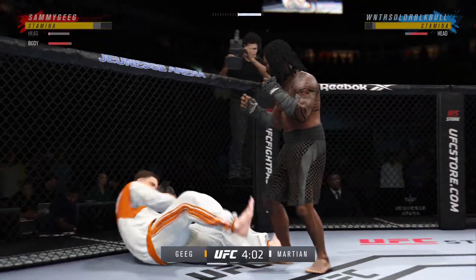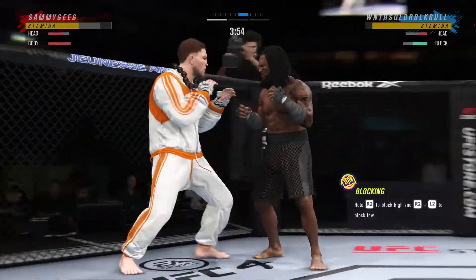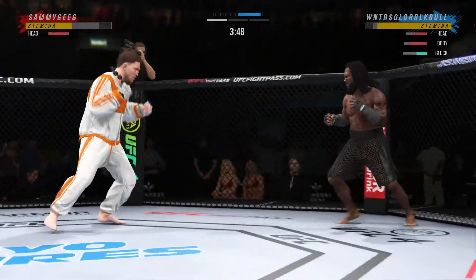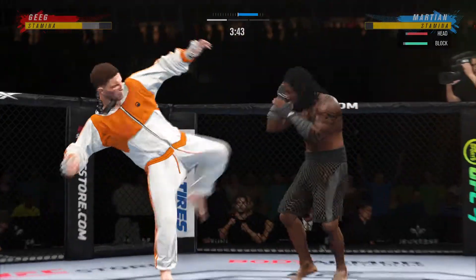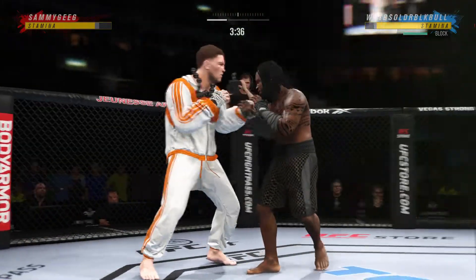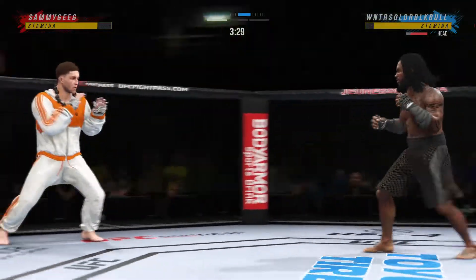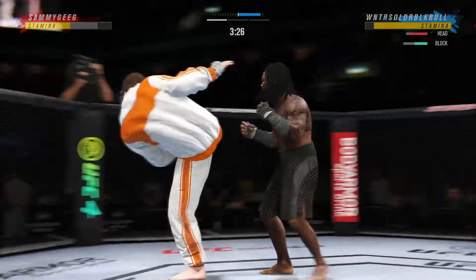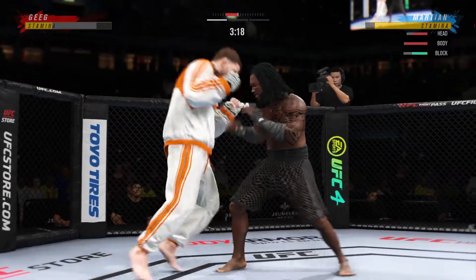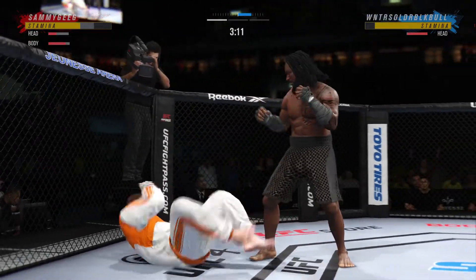Oh! These guys are throwing early. Big left. There's the kick — it's blocked. Slips to avoid the right. It's very tricky when he throws that body kick. Big punch lands over the top. He's hurt!